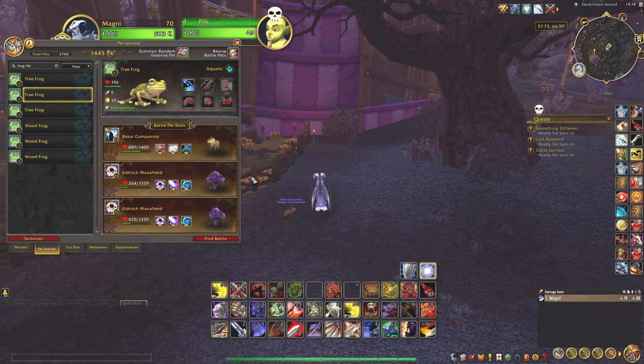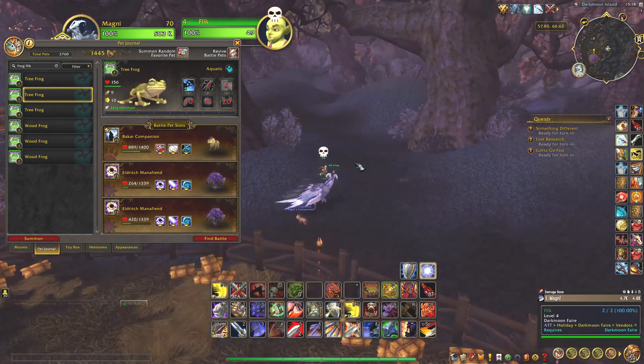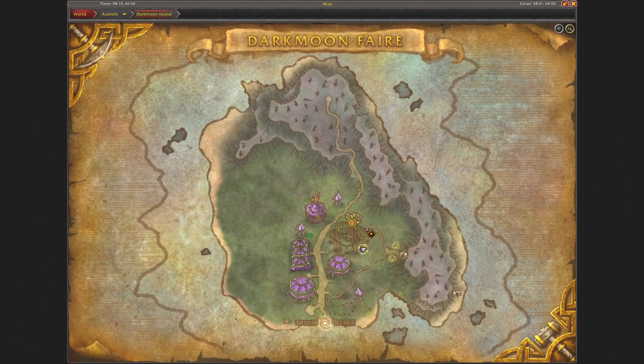Hi, welcome! Today I want to tell you about the Tree Frog and Wood Frog battle pet. These two can be purchased from this character, Flick, and this vendor runs around this island.